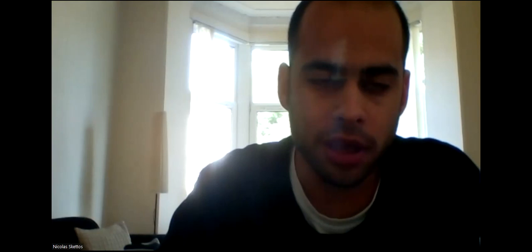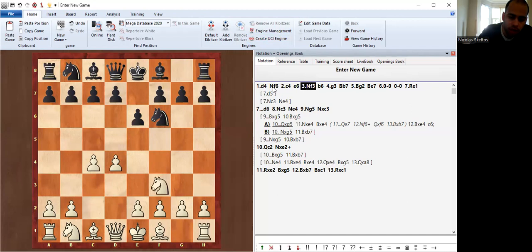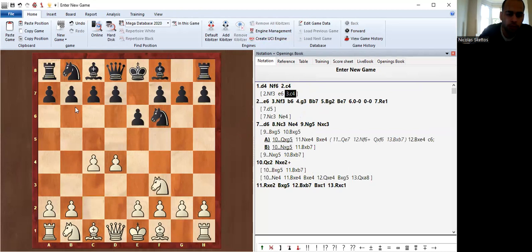I will be sharing my screen and showing you a very cool opening trap against the Queen's Indian Defense. The Queen's Indian starts after 1.d4 from white and Nf6. There are many move orders that lead to the same position — for example, if you suspect your opponent might want the Budapest Gambit, you can go Nf3 and then c4. If they go b6, you reach the same position and have avoided the Budapest Gambit. But let's stick to the most common move order: e6, Nf3, b6.